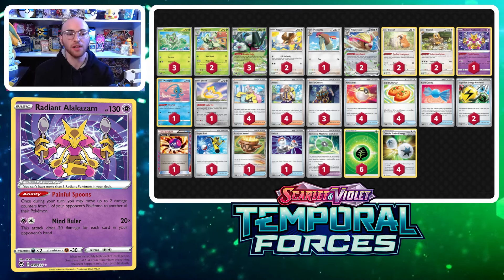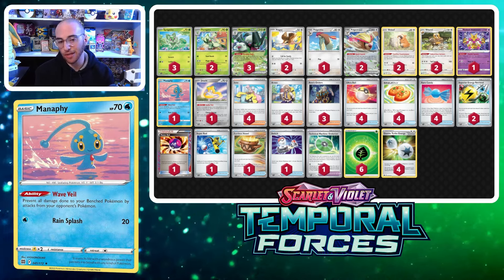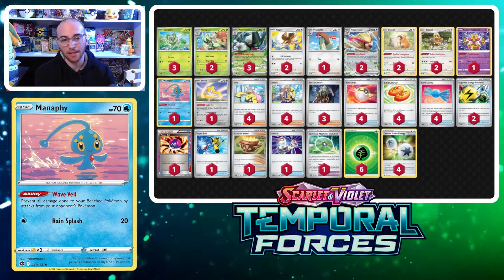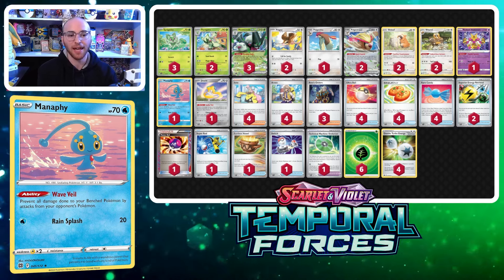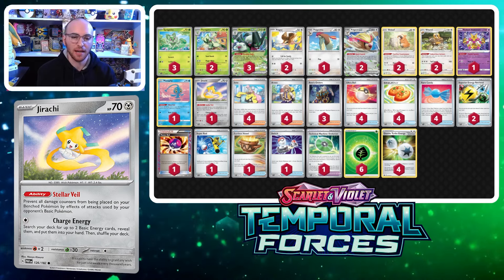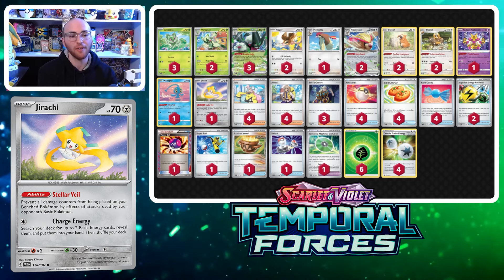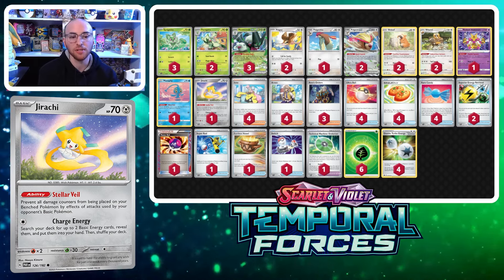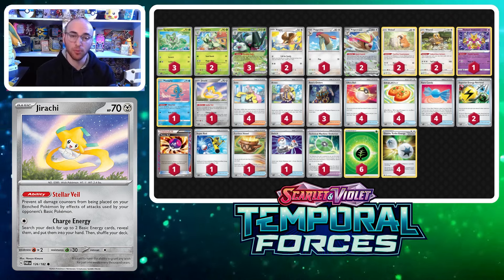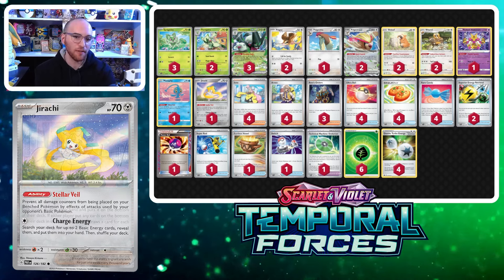We already discussed Radiant Alakazam, so let's look at some other support Pokémon. Manaphy protects your bench from being sniped by Radiant Greninja or similar threats. Jirachi prevents Sableye from planting damage counters all over your benched Pokémon. It's really good to have one of each in the list as safeguards against those threats.